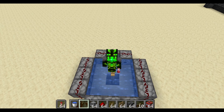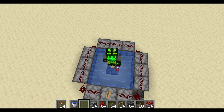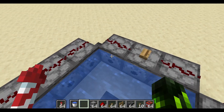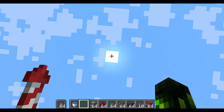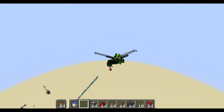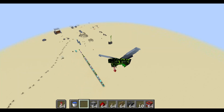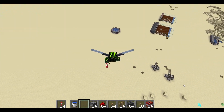Hey everyone, welcome back to the channel. Today I'm going to be showing you how to make this extremely cool launcher. What it does is it actually launches you up into the air. For a quick demonstration, you just click the button, look up, and boom — fly high! The best part is you can invoke your elytra and fly away into the distance without needing to use any of your rockets for a very good distance. It's one of the best benefits of this thing.